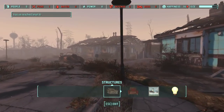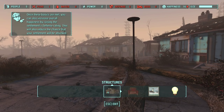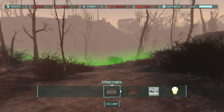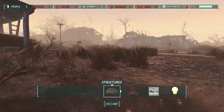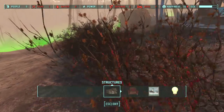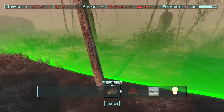Holy shit - there's a settlement building interface popping up. It says settlers need food, water, a bed, and shelter to increase the settlement's happiness rating. Once those basics are met you can also raise the defense rating to reduce the chance of being attacked. There's green boundary lines showing the border of the settlement. I can scrap things like rocks and branches within the base - scrapping picket fences gives wood. This is amazing - though scrapping will probably over-encumber me.